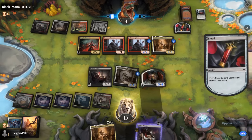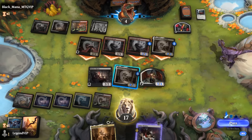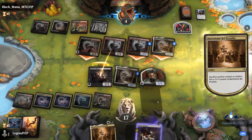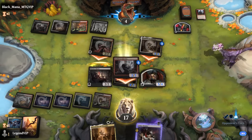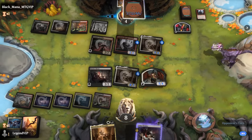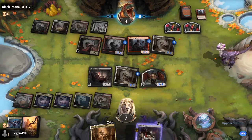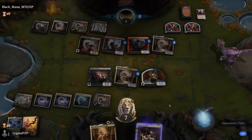The opponent digs for more interaction and attacks all out. We can block the 1/1 Epicure, but they should just be dead on the way back. Sacking Epicure denies the life gain. We had a nice back and forth with the two Vampire decks, but Vito was quite impactful alongside Bartolome — and that does it. Sweet, on to the next one.